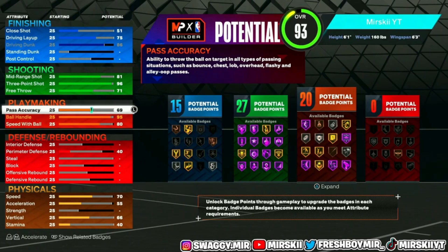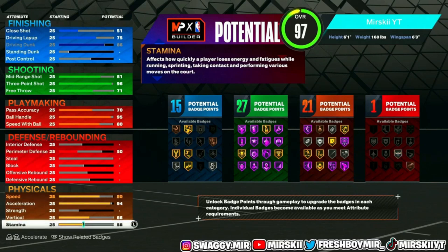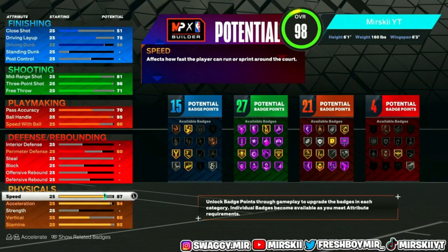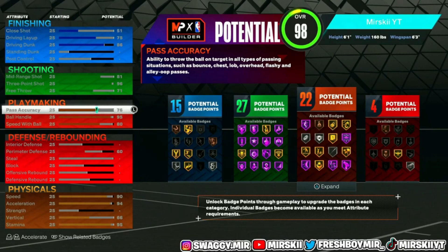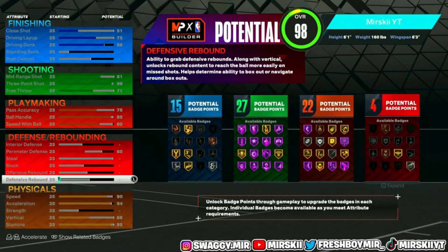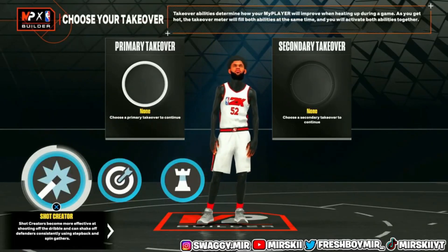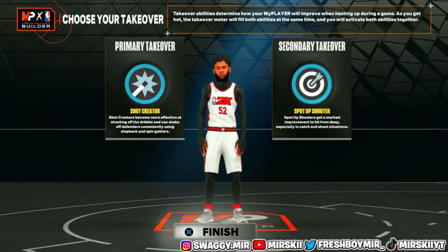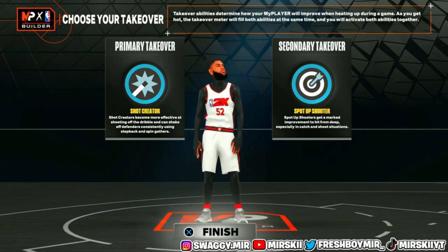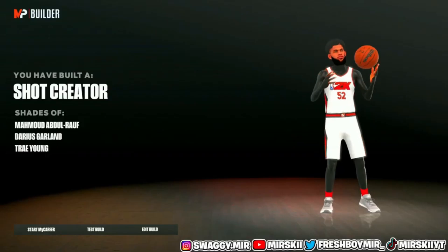For Passing, we're going to put this to a 70, and we're going to leave Speed with Ball at an 80. For Physicals, we're going to put Acceleration to 94, Stamina to 95, Speed to 90, and put the rest of the points on Pass Machine, which gives us a 76. The build comes in at 98 overall, and to get it to 99, go to your three-pointer and hold R2 to upgrade — it'll glitch and give you an extra finishing badge. The takeover unlocks on this build are Shot Creating, Sharpshooting, and Playmaking. Using the takeover glitch, we'll have Slashing and Sharpshooting takeover. This is the new 6'1" Demi-God ISO build.